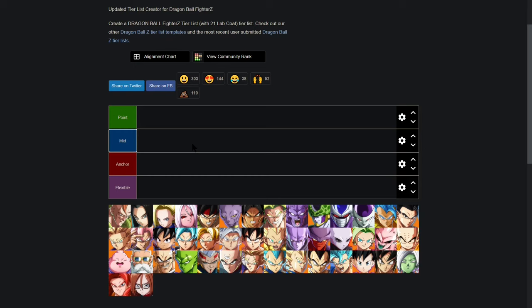Next up is the mid. The mid does not have as much pressure on them as the point does, as they are more of a support character. A mid's job is to support the point and benefit off of the hard work that the point does. The main thing that constitutes a good mid character is someone who can spend meter very well, looking to spend all the meter that your point built up to help get your team in an advantageous situation. And of course, the anchor — as everyone knows, this is the comeback character.